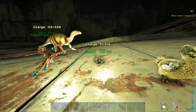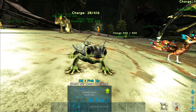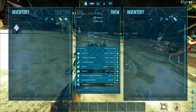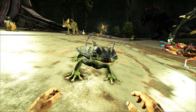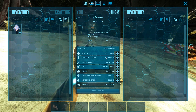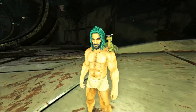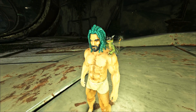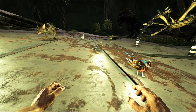Then we got the Glow Tail, which is that tiny little gecko dude from the dossiers we saw. It's really cool looking — kind of reminds me of those gecko adverts. This guy has a lot of charge regen, but the charge capacity is a little bit lower. It sits on your shoulder too. My favorite shoulder pet is either going to be the Shine Horn or the Glow Tail — they're both very awesome looking.